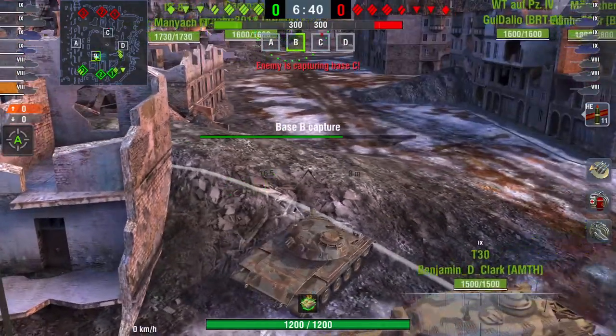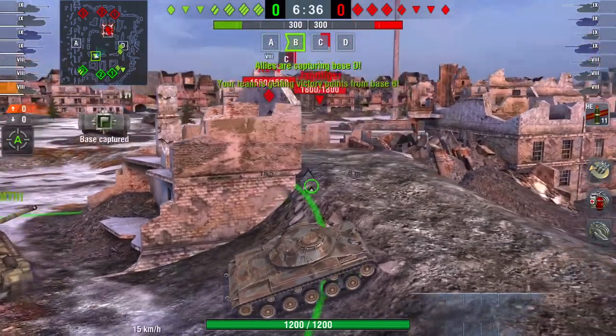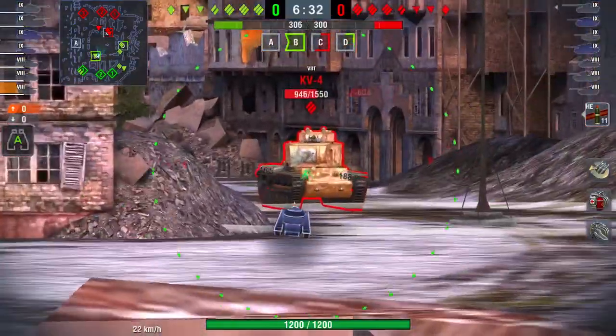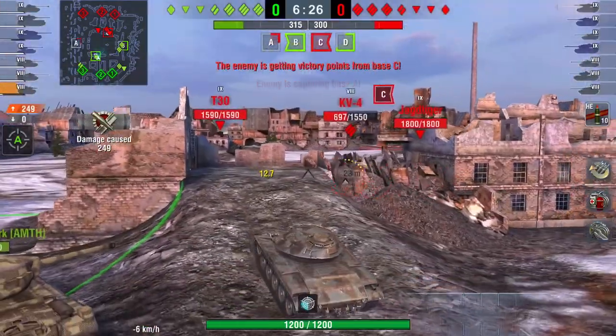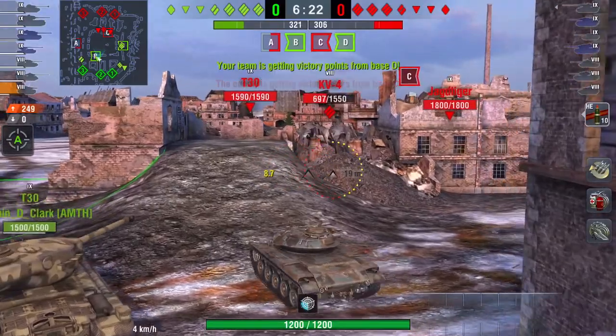It has a very long reload. The gun to run on this is the 152 — that's why you play this tank. 16.5 second reload, as you can see. What you want to do is use the big alpha and hit and run. It has two shells: high explosive anti-tank and high explosive.